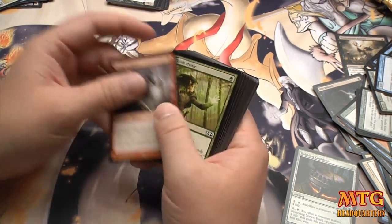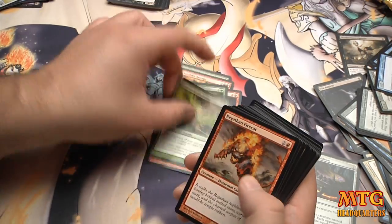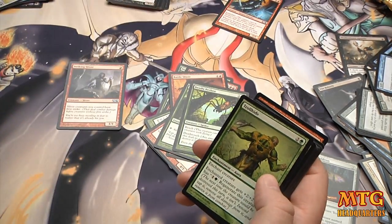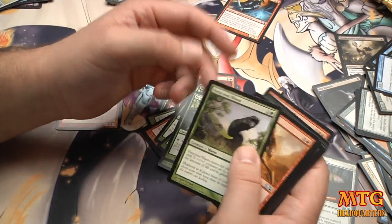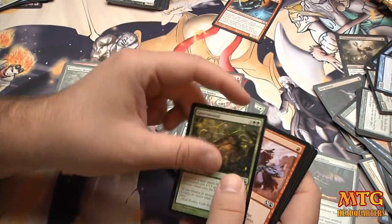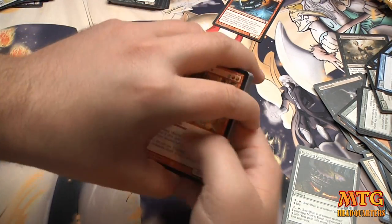For green-red: Striking Sliver - maybe. Elvish Mystic, yes. Chandra's Outrage, yes. Academy Raider, yes. Megantic Sliver, yes. Shiv's Embrace, yes. Advocate of the Beast, Fire Cat, Battle Driver, Battle Sliver, Elvish Mystic. Maybe just one Academy Raider. Deadly Recluse is sick. Trollhide, Enlarge. Voracious Worm is a maybe. Colonial Tusker, another Enlarge. Act of Treason - you're just going to blow people out. Spore Mound and Shock. Spore Mound is a maybe - it's not really aggro.